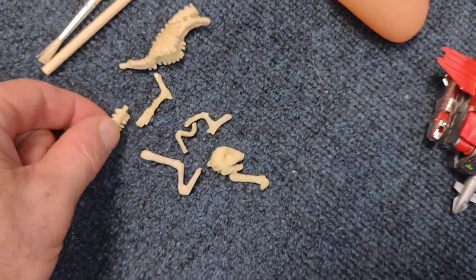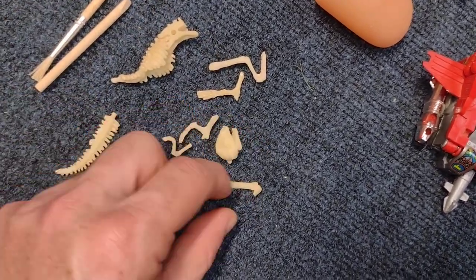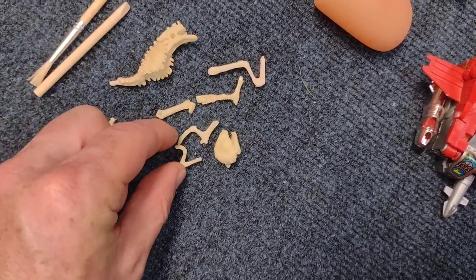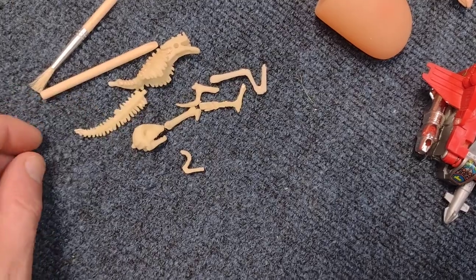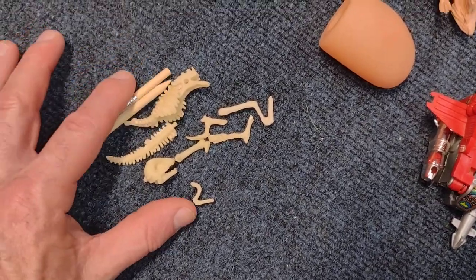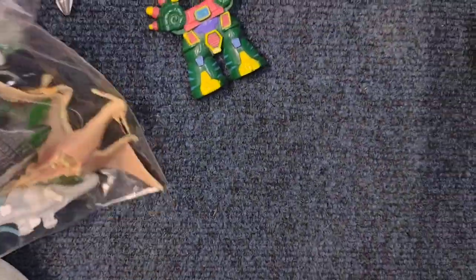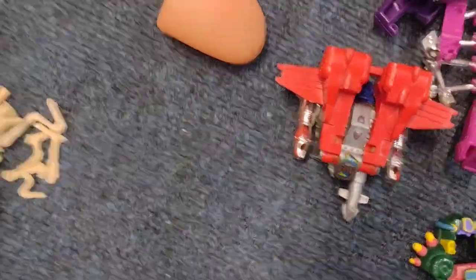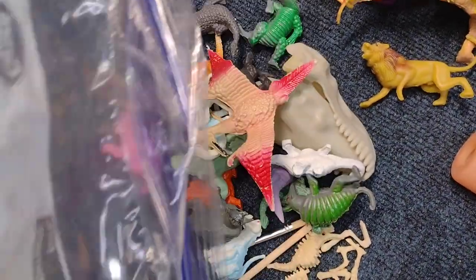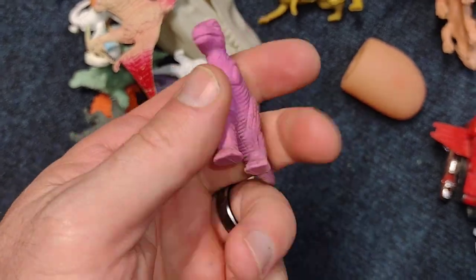Is it complete? We got the tail, we got four legs looks like, and the head — so hopefully it's complete. Not sure, gotta put it together — still a cool piece. Let's grab another bag here. Dump it all out — goodness! A little rubbery dinosaur here.